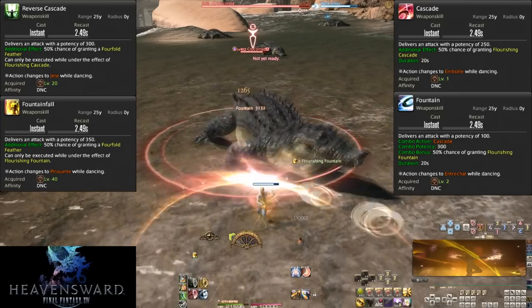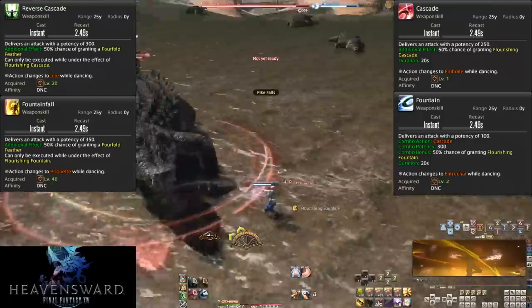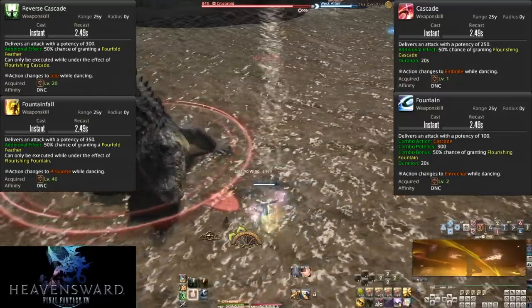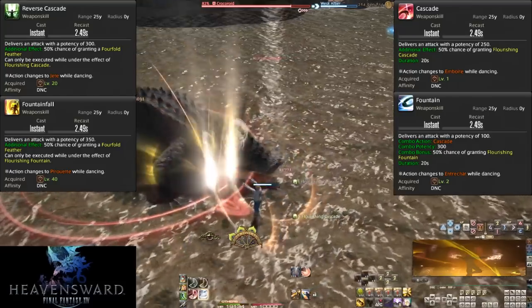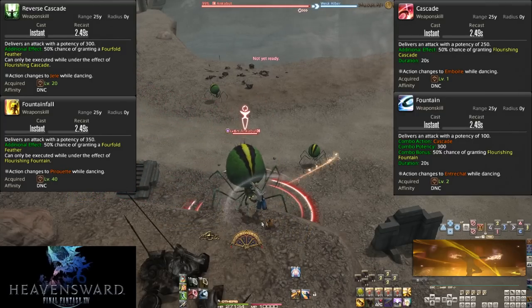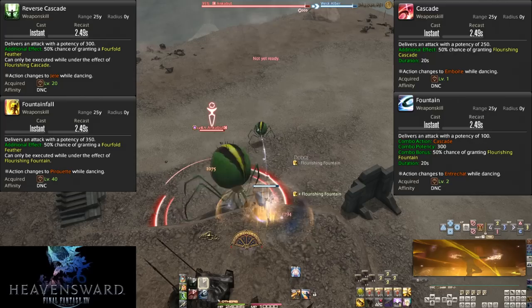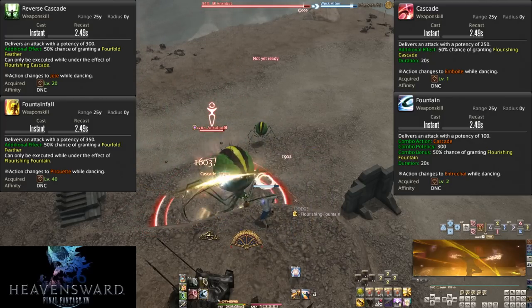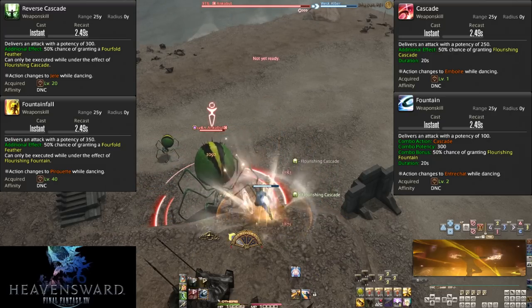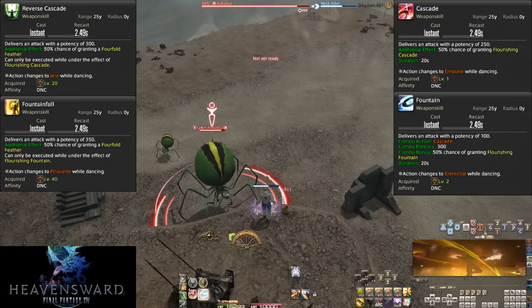If a normal combo is horizontal progression, these procced combos are vertical combo progression. Reverse Cascade and Fountainfall are hits of 300 and 350 potency respectively. Despite being weapon skills, they do not break your main combo. You can do a string in the order of Cascade, Flourishing Cascade, Fountain, Fountainfall if you get procs from both hits. They are a step up in potency, and there's a further 50% chance that both procced skills can grant a Fourfold Feather.